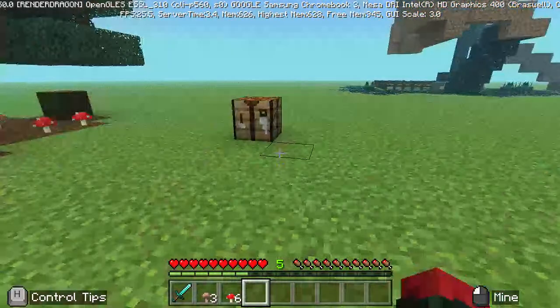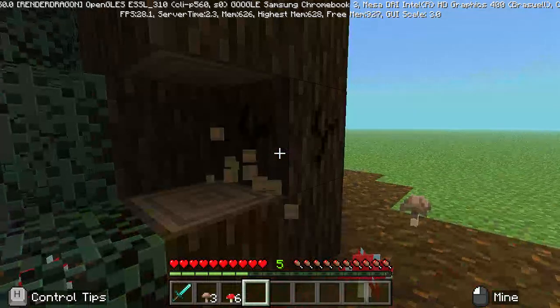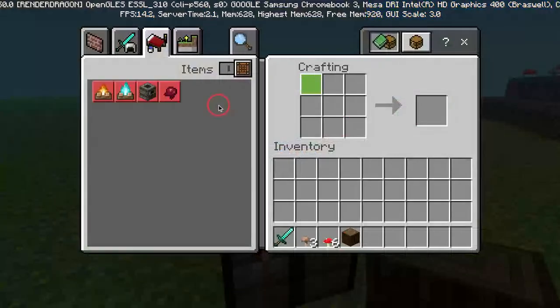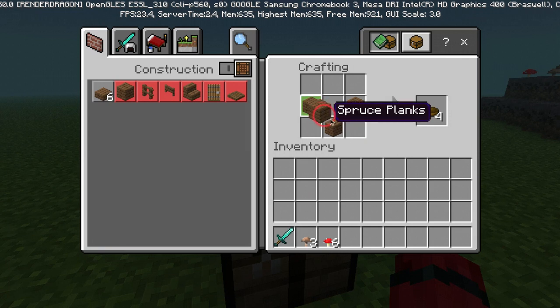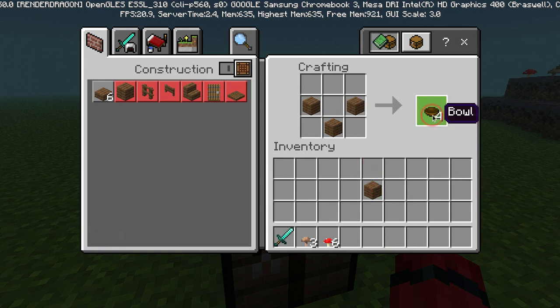You're also going to need a bowl. To make a bowl, go to the crafting table and convert your log into planks. Then arrange them in a V-shape — just like how you use iron ingots to make a bucket. Use wooden planks and you get yourself four bowls.